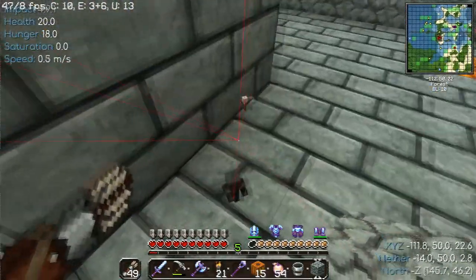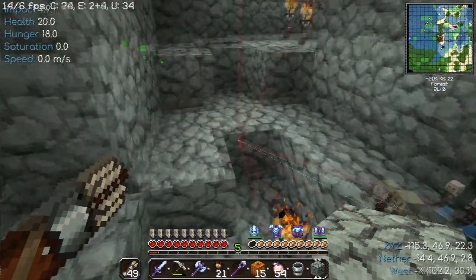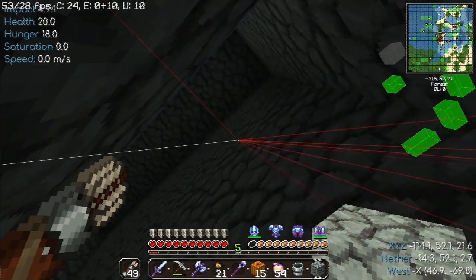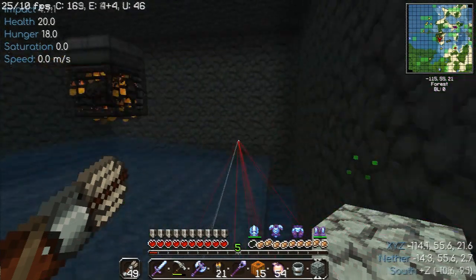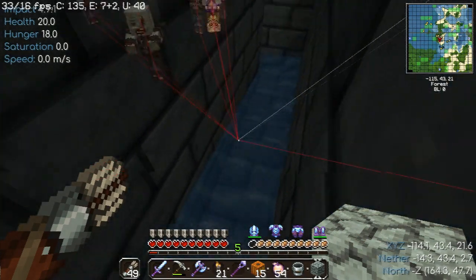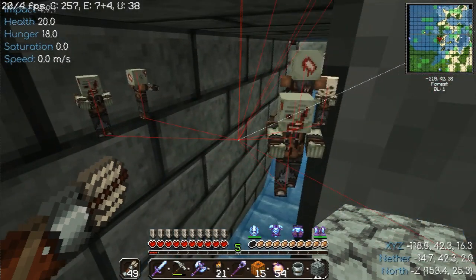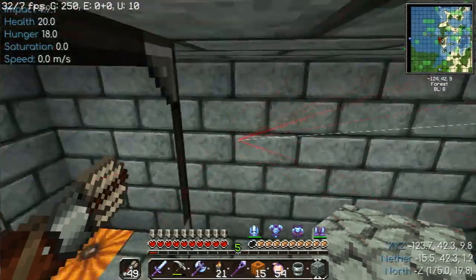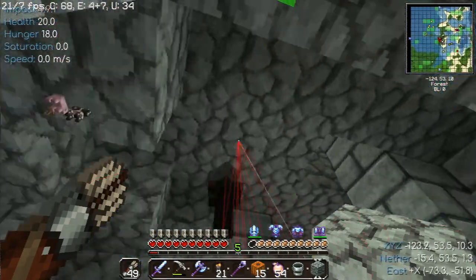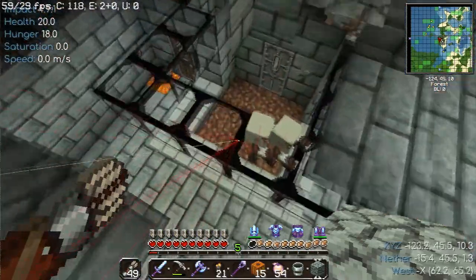Let's show you that. Here's my aqueduct. They come in, drop down, and follow this lovely L-shaped channel to get them to where I want them to be, to drop 23 blocks. And they rise up and drop 23 blocks.